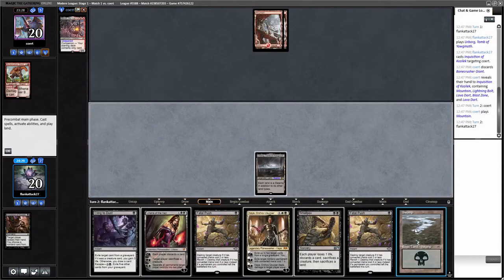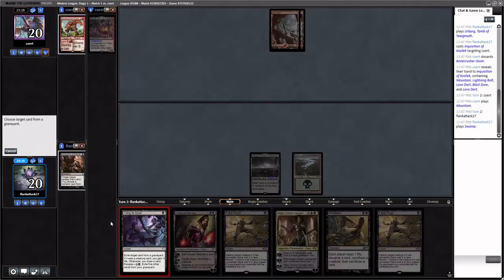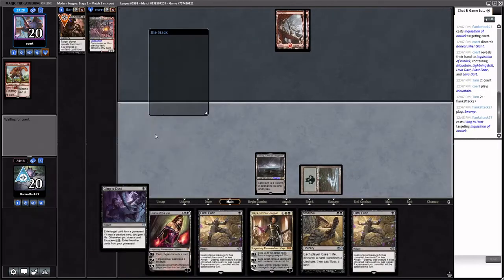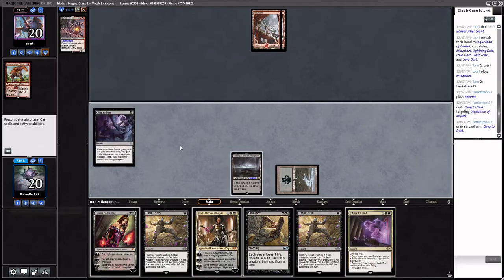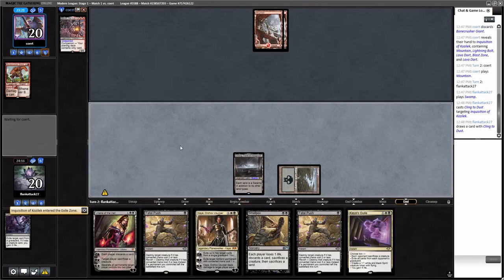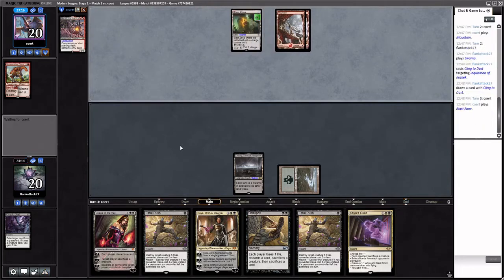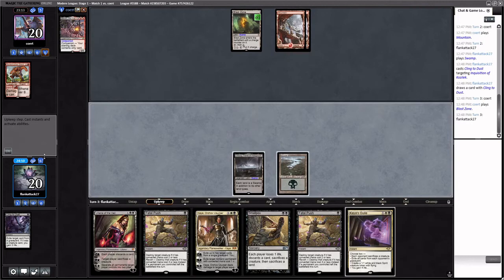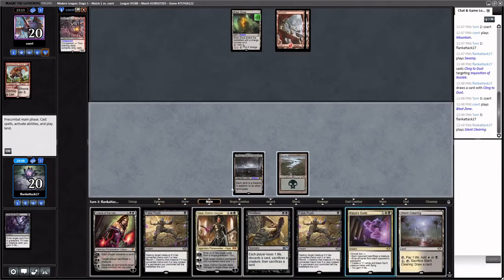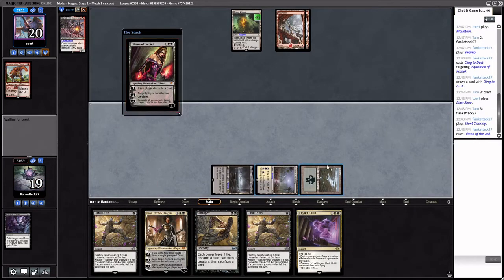We hit a land — great. We could probably just main-phase Cling to Dust here to look for more. I should have done that before playing my land for the turn, but we were not punished. Some of our white sources enter tapped, which would have been really bad if we'd drawn a tapped land and couldn't curve out. But we're fine, so we can just go ahead and play Liliana, uptick her, and force the opponent to bolt it or something.